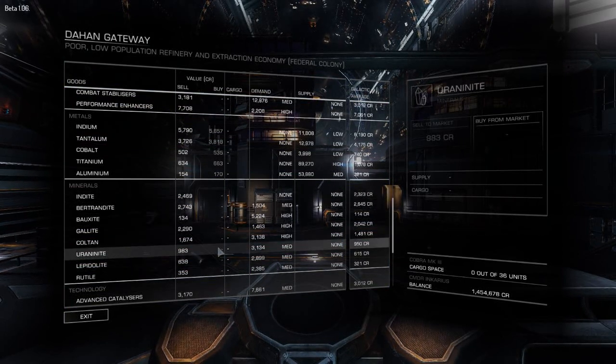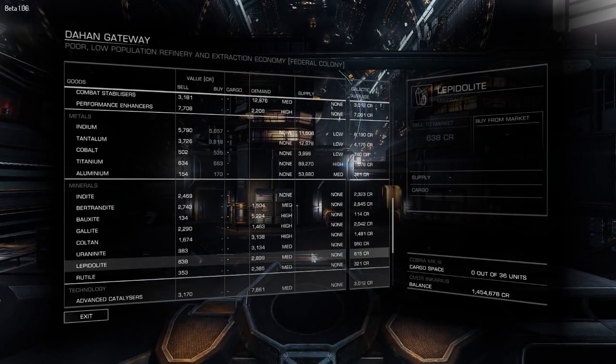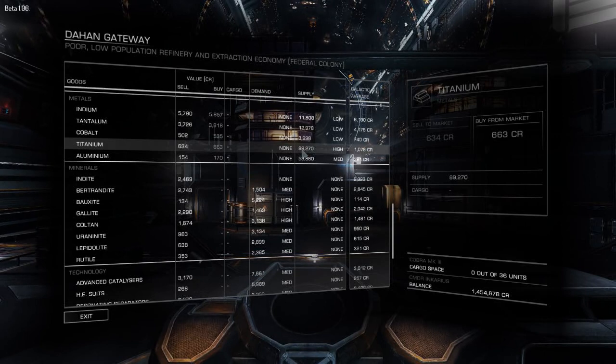Now, most players think: 'Maybe I should go back and sell something from here to the previous station.' Well, you can, but that is not necessary. What we just saw in this tutorial is the basics of how to use the galaxy map. You don't have to go back to the station you came from — instead you can move elsewhere. All you have to do is follow the same principle: look at the Supply column and try to find a commodity that is in high supply here. For example, here is Titanium.